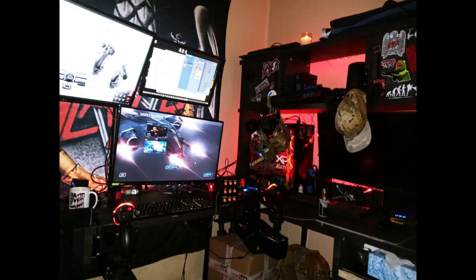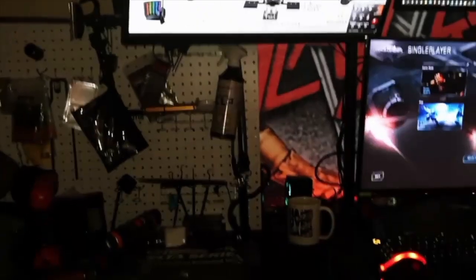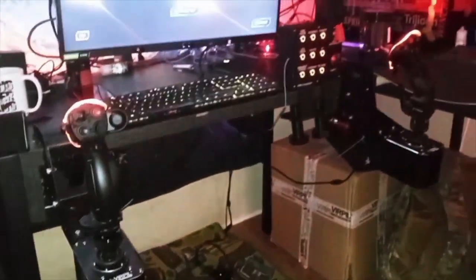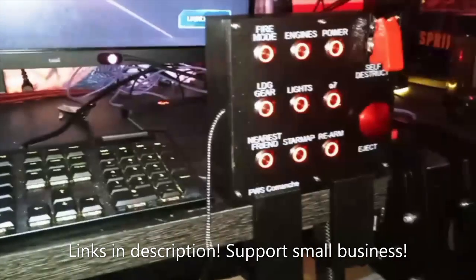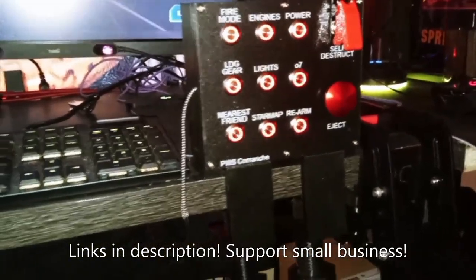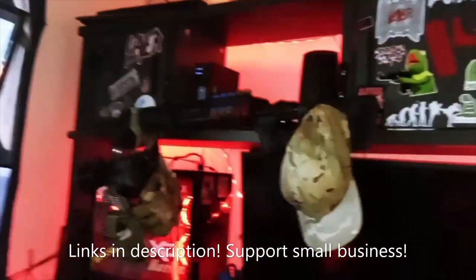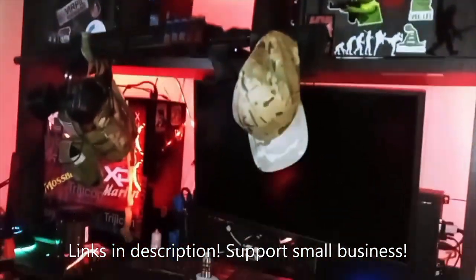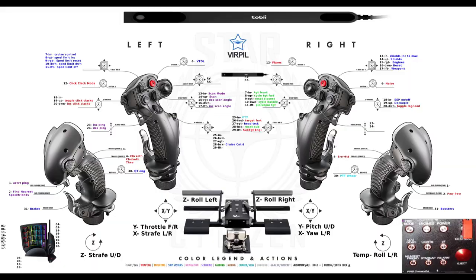I've been mostly absent for a couple weeks but I finally got all my pieces for my cockpit in. I've got the VKB foot pedals for roll left and roll right, the VKB Constellation Alphas, and a custom control panel I picked up from Can Custom Sim Controls on Etsy. He makes some really cool customizable products and does custom engraving on the switches and all that.